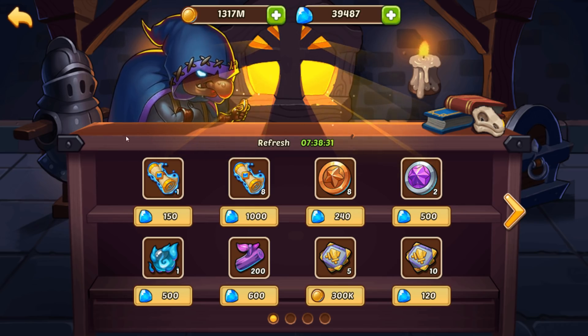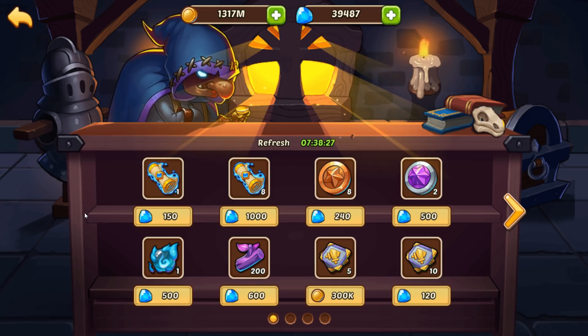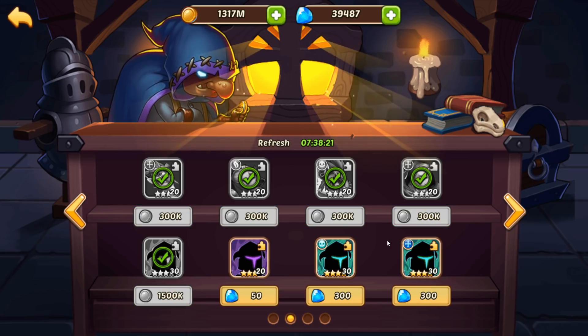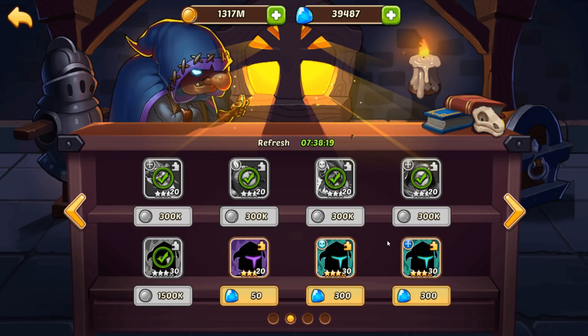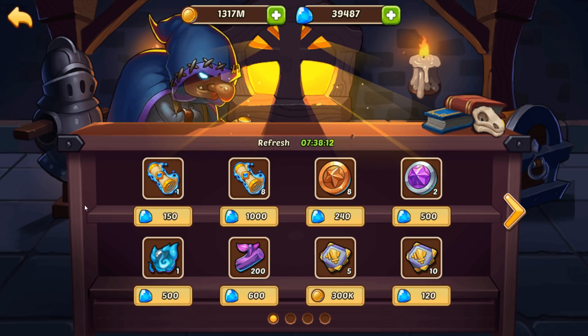Now we have four pages of the exact same items. I really liked the change they made — it has a drastic effect and makes it a lot easier for players to manage your gems, your gold, what you need, what you don't need. So the guides are completely different.